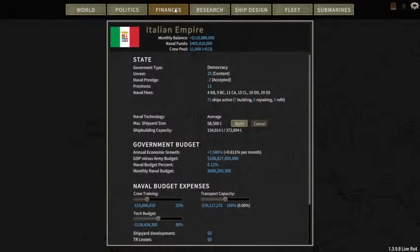So let's look at finances, crew training, transport capacity — this is the way the AI set things up. It set us up with four battleships, five battlecruisers, eleven heavy cruisers, fifteen light cruisers, eighteen destroyers, and nineteen submarines. The computer players are a little bit weird at times.